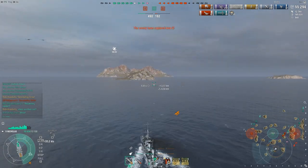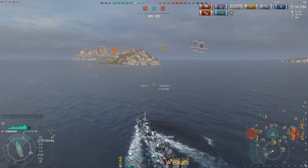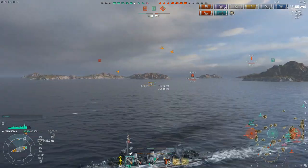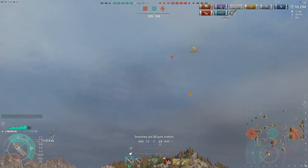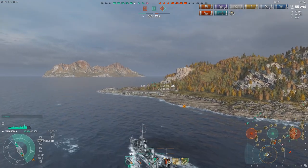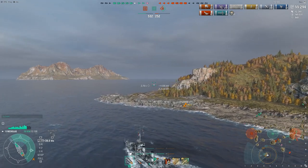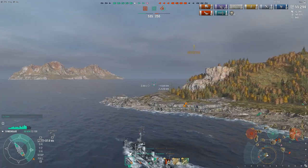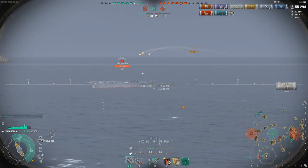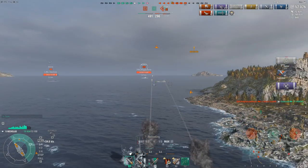Our team lost control of Alpha Cap and our destroyer in that area is in full retreat. C cap control is still uncertain — the enemy Giulio Cesare is putting up a fight — but if we can neutralize both their CVs, we might compensate for the possible point loss. I disabled my anti-air to remain stealthy and maintain the element of surprise. Right as we round the island, we are briefly spotted by returning bombers, but the enemy Hosho is right in front of us, as well as the enemy Hermes, already steaming full speed ahead, aware of the danger.